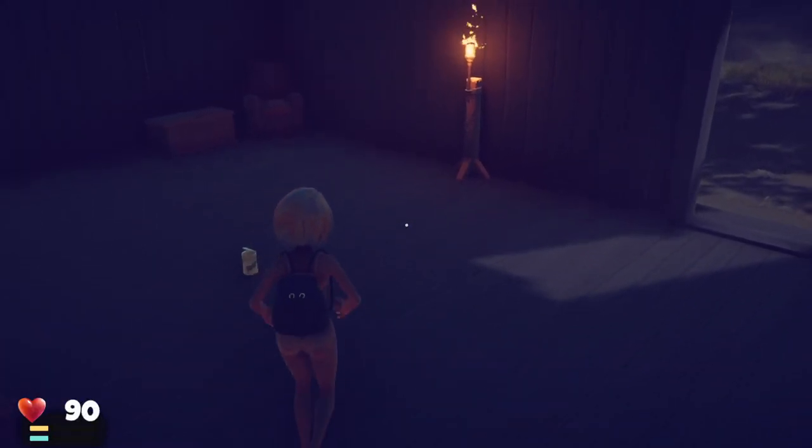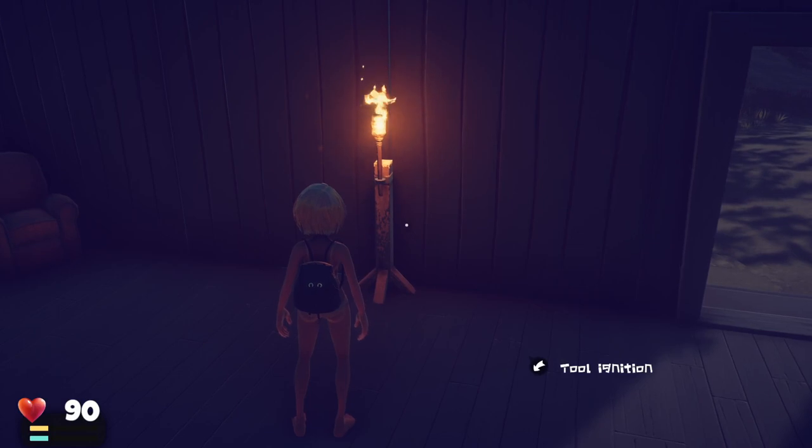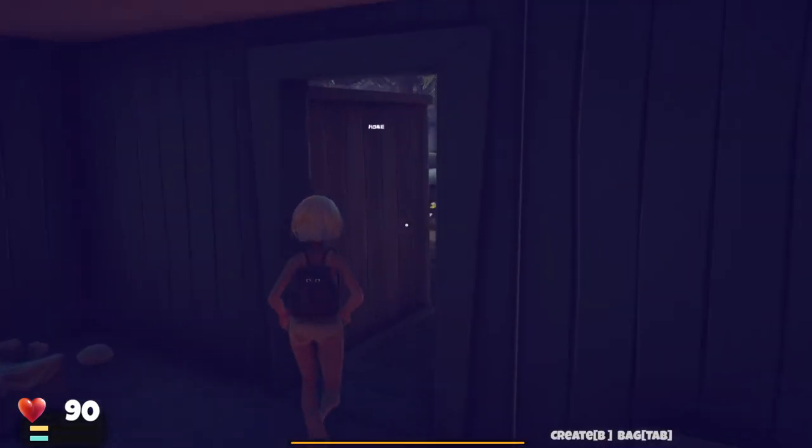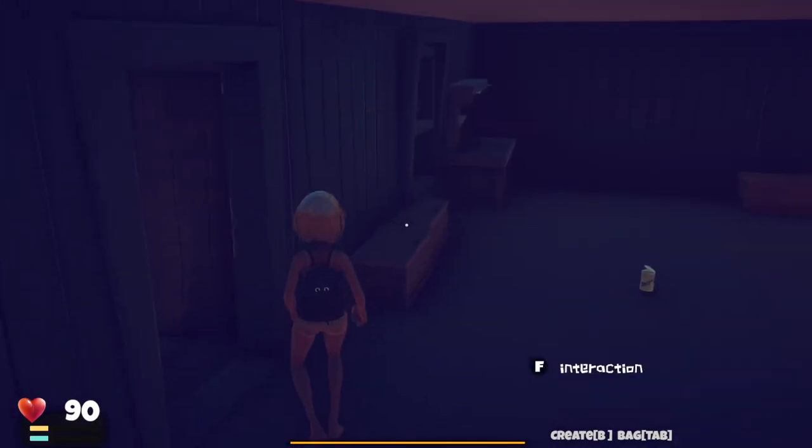Howdy y'all, and welcome back to Summer Survival Camp. We were making the torch stand inside last episode, but it was so dark the entire episode that I went ahead and canned it. We also made these two wall pieces, so I'm going to show you how to do that.